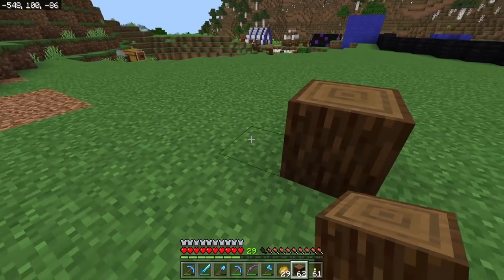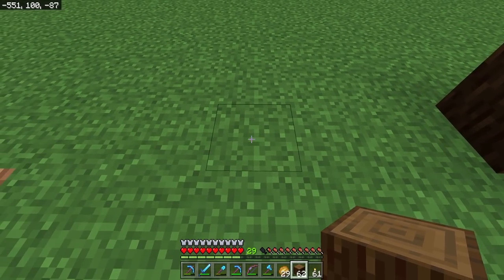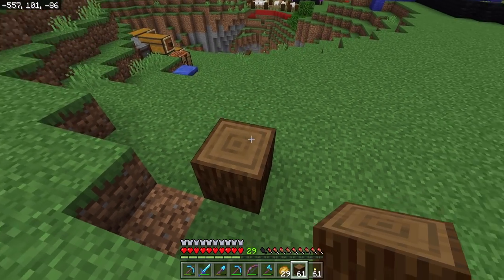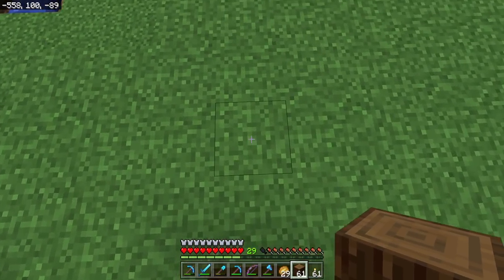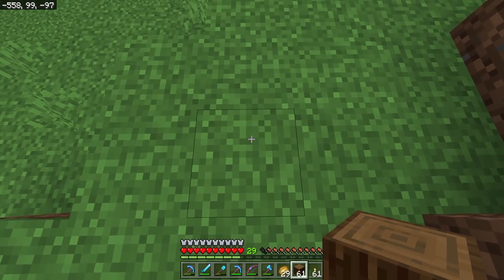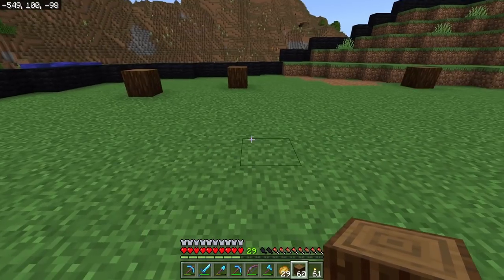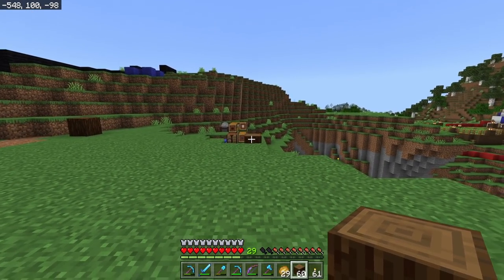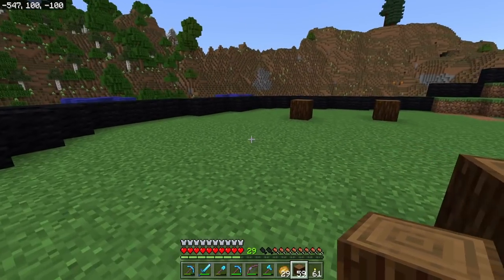From here, we need to go 11 blocks in each direction until we have a square. We'll count out eleven blocks and place a pillar block down. We'll do the same thing in the other direction. Don't worry that this has dropped down just a bit — that's totally fine. Then we can just line ourselves up with these corner points and place the final block down to double-check that it is indeed a square, and we are good to go.